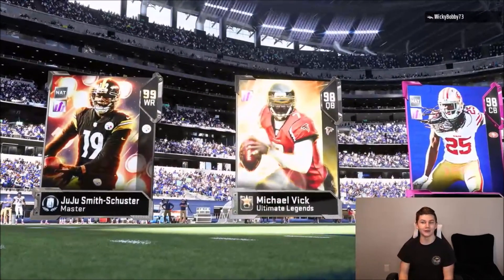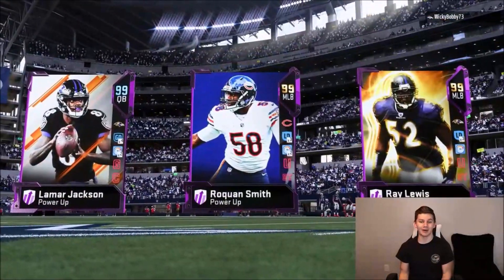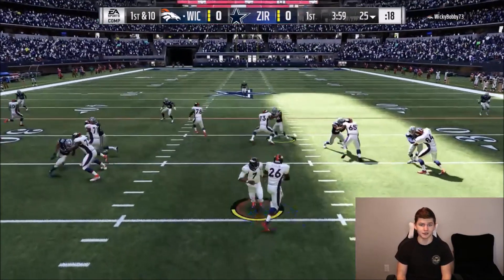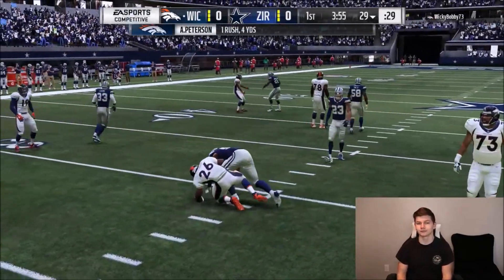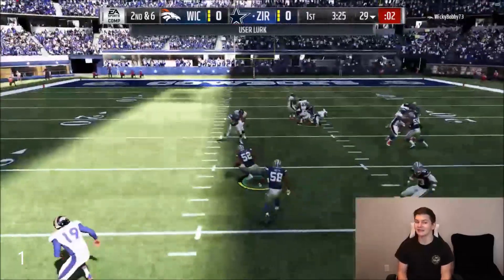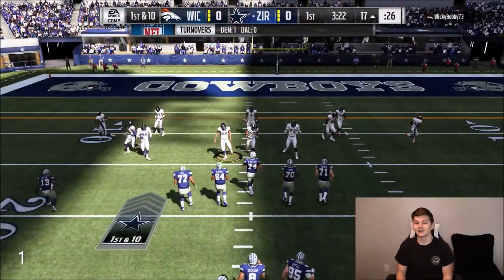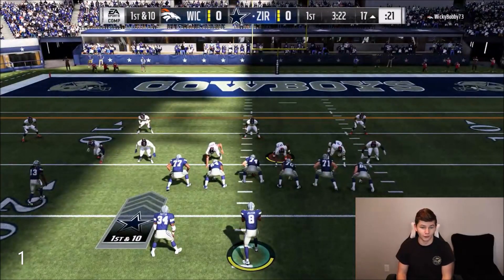My opponent is wiki bobby — funny name. He's got JuJu Smith-Schuster, Michael Vick, Adrian Peterson in the backfield, Tyreek Hill, JJ Arcega-Whiteside, and Segal Whiteside. On the first run he's picking up a gain of four, then he goes to a pass — some slants — and that's an easy user pick with Ray Lewis. We're down to the 17-yard line. I'm going to run four verticals and see if Tyo can beat him over the top.